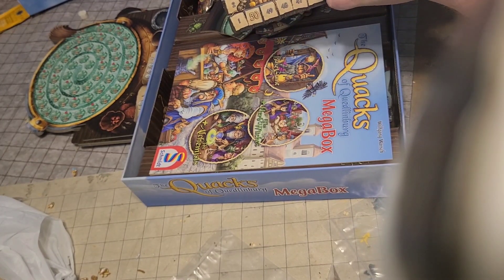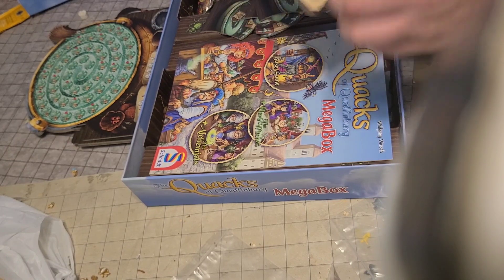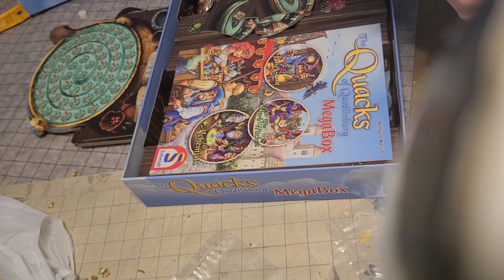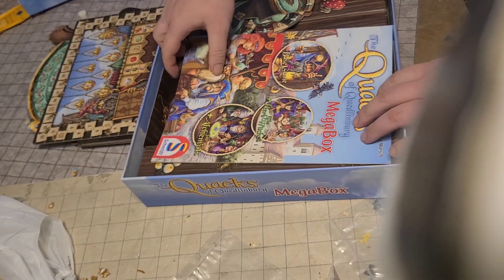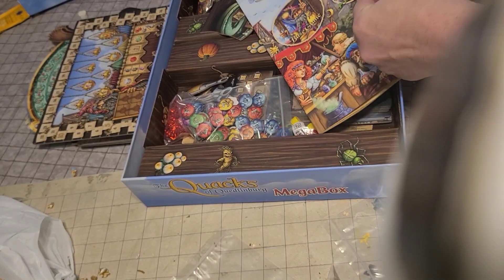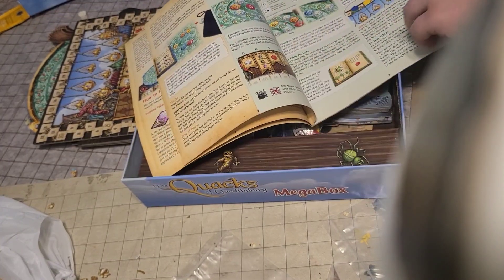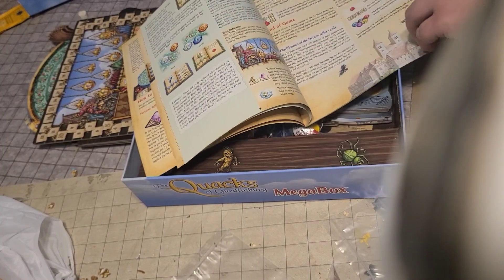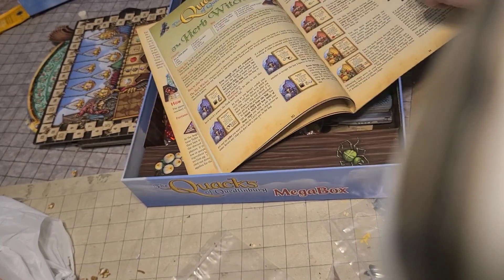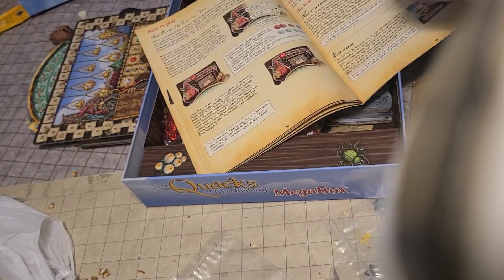The scoreboard is used as you go through rounds — at the end of each round you score based on the tracks. Some of these will be skipped in the first round, then in the second one you add the yellow. You start off with basic stuff and then add more as you go. You've also got the rulebook, which is pretty well illustrated — everything is very easy to understand. It's a push-your-luck type game.